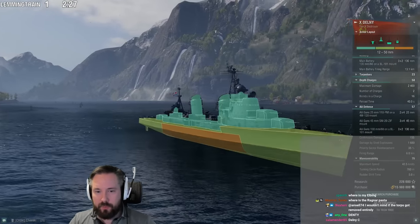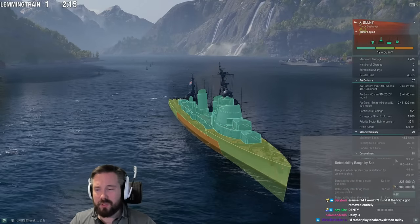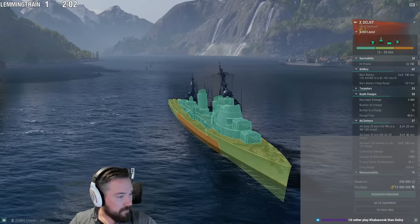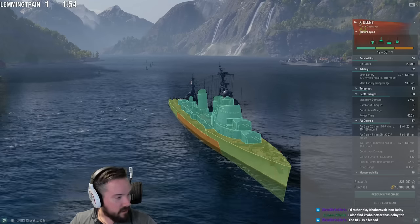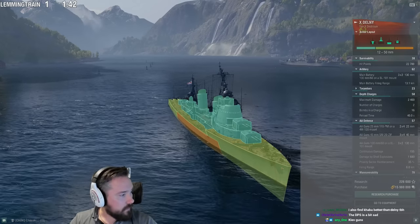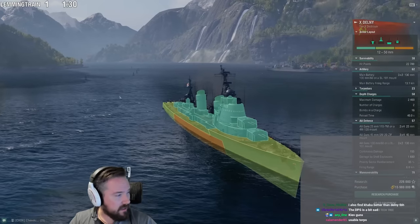Delny is better than Kaba but that's not putting the bar high. It has a 50mm plate, but the issue is it arms a lot that you wouldn't normally arm. Concealment is not great, speed is pretty okay. The raw HE DPM is roughly the same as Shima — 137 DPS versus Shima's 135 — so the DPS is sad. On the flip side, it handles significantly better: Kaba has a terrible 11.1-second rudder shift while Delny has a 5-second rudder shift. It also has 600m better concealment than Kaba.